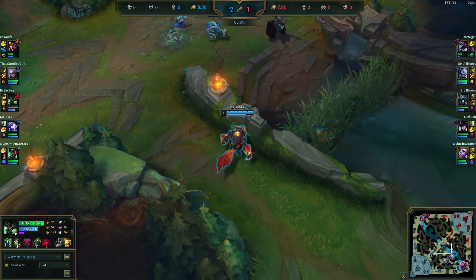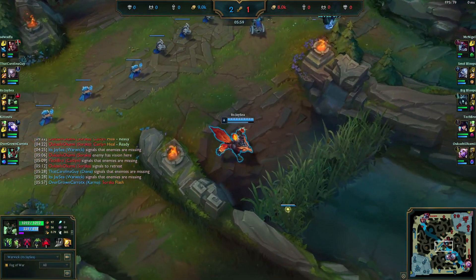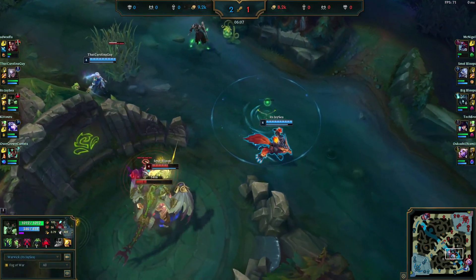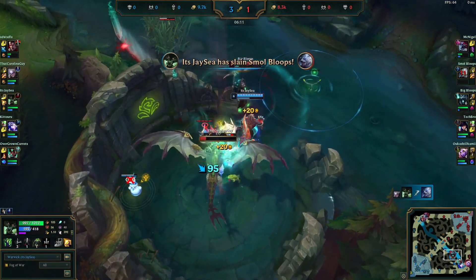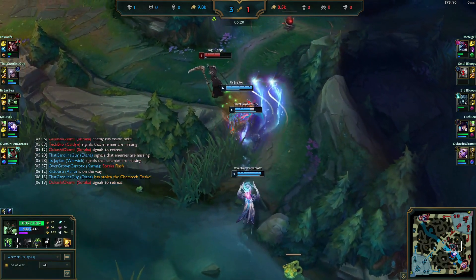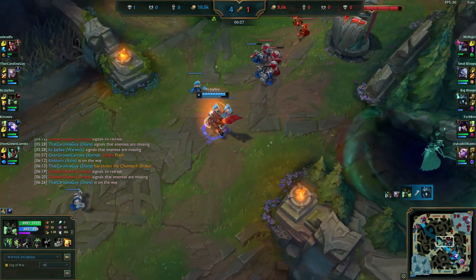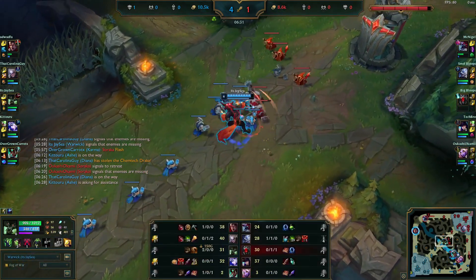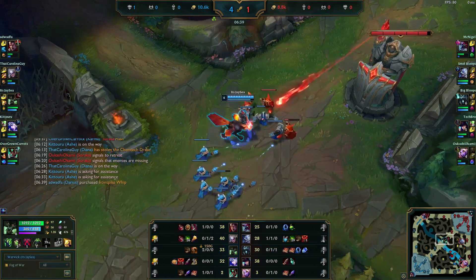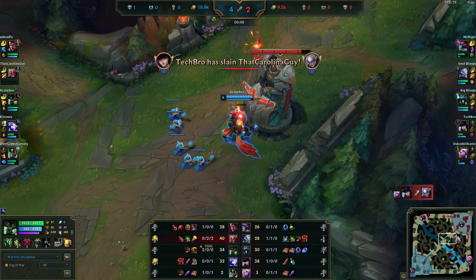We are level 6, so we have kill threat. Karthus is still not level 6 at this point. We're able to steal this dragon, which is very good. You can 1v1 anybody as Warwick. We get a nice unofficial double kill on Volibear and Karthus. This sets us up to snowball — we're 2 and 0, up CS on Karthus. Once you have BotRK, you can fight champs like Cho'Gath or Volibear with little to no problems.